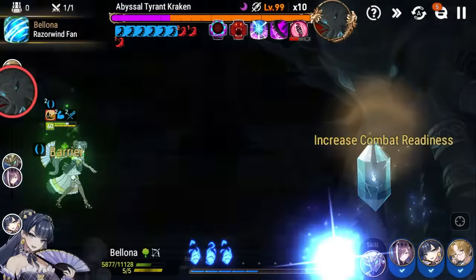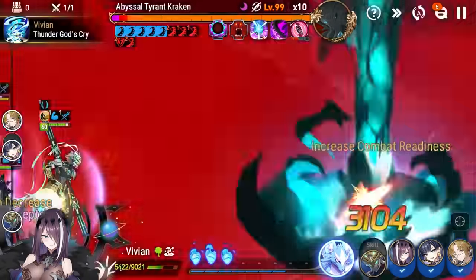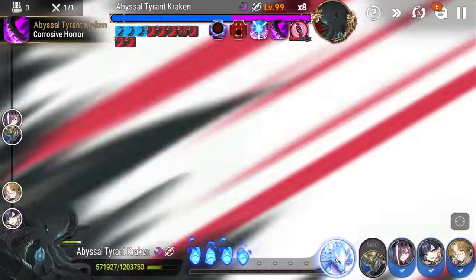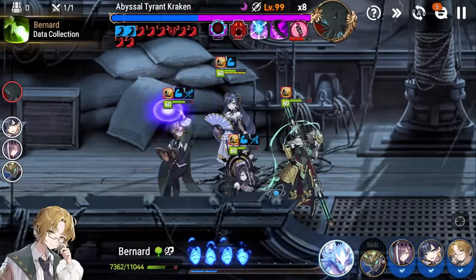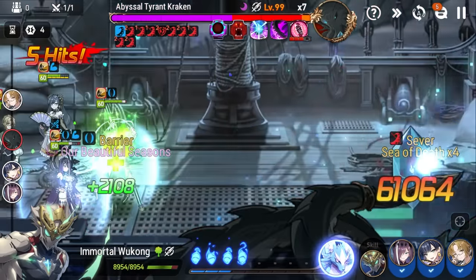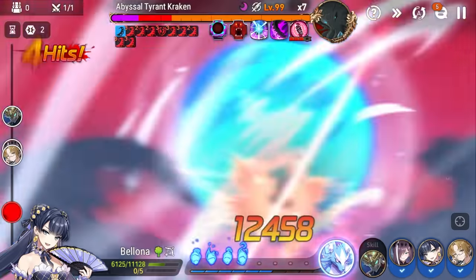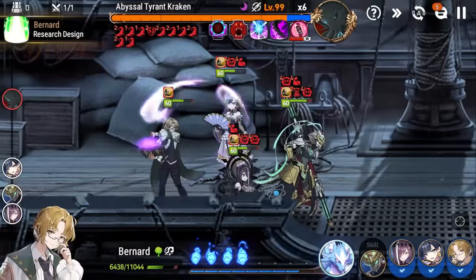Throughout the fight you'll see Bernard keeping us topped off. We get that nice CR push from Bologna, maintaining our defense breaks. You'll also notice all these counters keep extending the defense break, which is great for us. The only way the defense break wears off is if the boss uses his ultimate, which seems to be a full cleanse. Hopefully your tuning is such that Bologna has a defense break ready when he cleanses, so you can keep up your offense. You can already see really crazy high damage — one turn left to go.